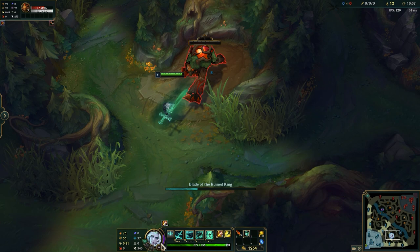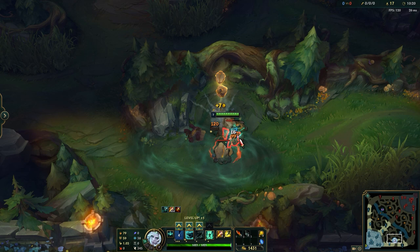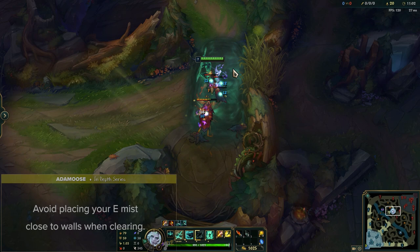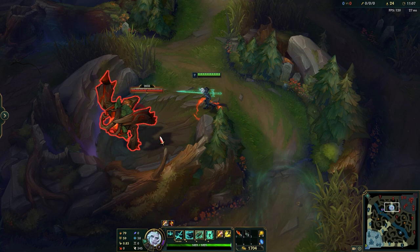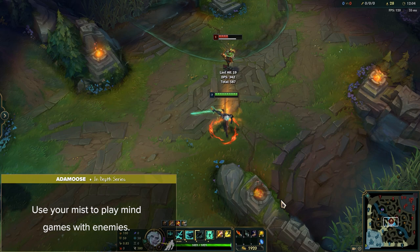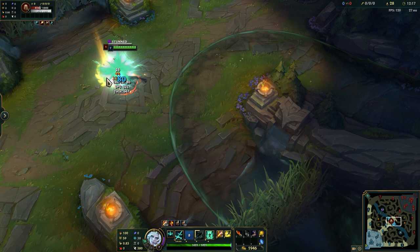On the topic of your W, remember that your W Flash combo is even more deadly when used inside your Mist, as enemies will have almost no time to react. Also avoid placing your E Mist close to walls when clearing, since this gives away your position on the map for no reason — too many Viegos auto-pilot and use their E around jungle walls, giving the enemy free info. You can also use your Mist to play mind games with enemies, making it seem like you're sneaking up in stealth when in reality you're running the other direction or waiting patiently in the Mist to apply pressure.